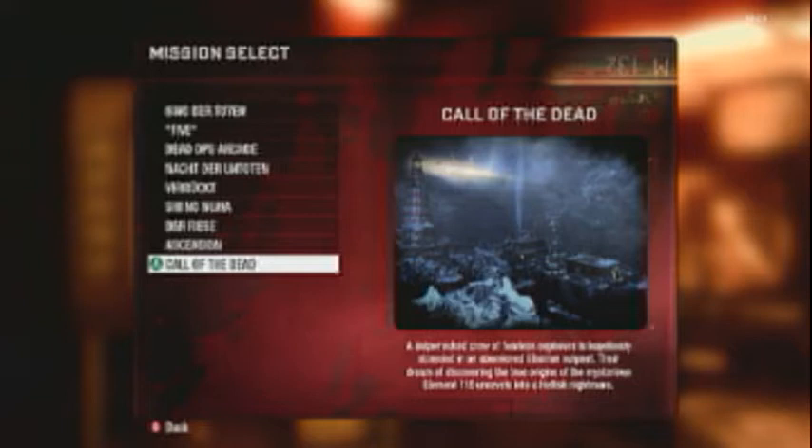Your best bet is hit the Mystery Box for a few rounds, try and get a good gun like the Scavenger or the Ray Gun. But any gun will work, though I recommend a better gun than just that.